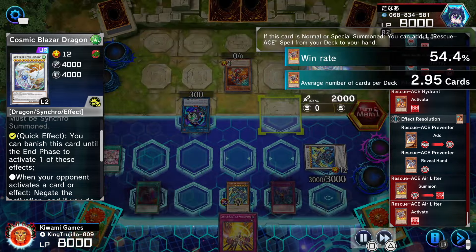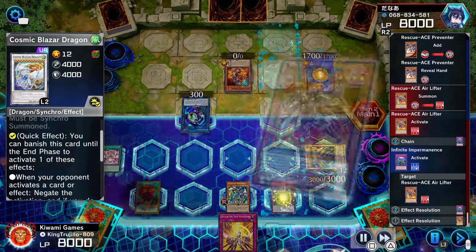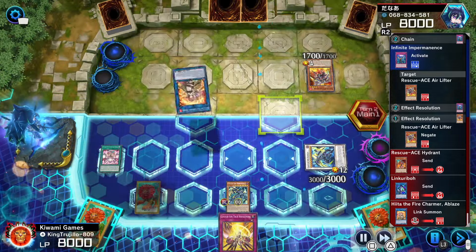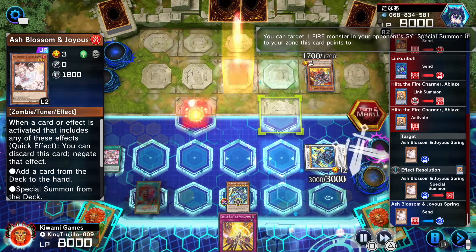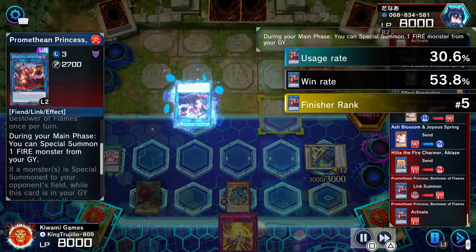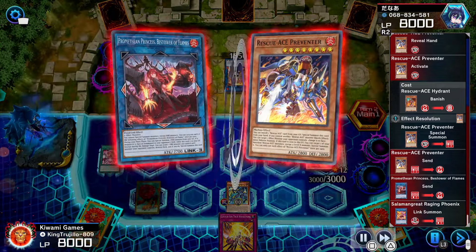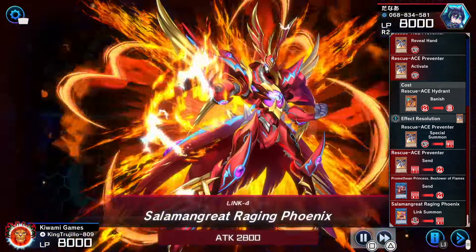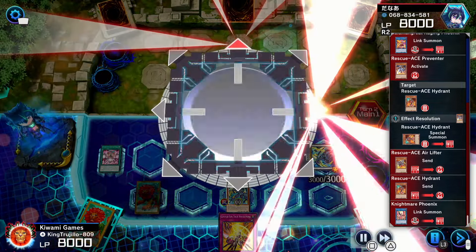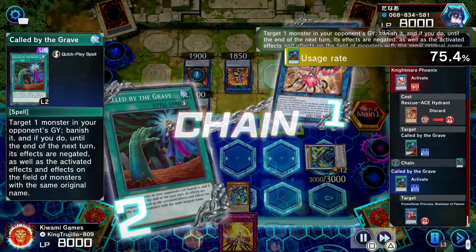He searches Preventer, Preventer activates but I negate it with the Maxi C response. Our opponent goes into the Heater, the Heater steals the Ash Blossom from my graveyard. With those two monsters he goes into Promethean Princess. Promethean Princess brings back a fire monster — brings back the Heater, triggering Preventer to banish Hydrant and especially summon Preventer. With Preventer and Promethean Princess he goes into Salamander Great Raging Phoenix. Preventer brings back Hydrant, and with Hydrant and the Air Lifter he goes into Nightmare Phoenix. With Nightmare Phoenix triggering my Called by the Grave — I activate it to get rid of Promethean Princess.